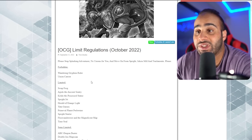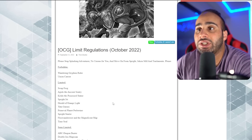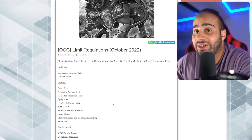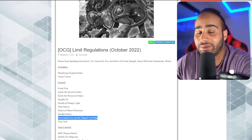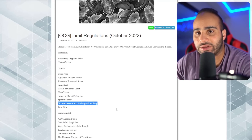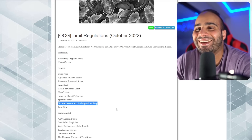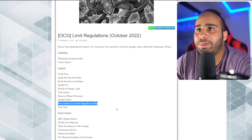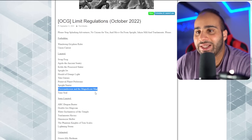Spright Starter to one - I want to say Spright is unplayable now. One Starter, one Jet, zero Union Carrier, and zero Toad in the OCG - one billion percent unplayable. Tearlaments is going to be even more degenerate than it already is because their competition got heavily crippled while they didn't get nerfed that much. Flundereeze and the Magnificent Map to one is very bad for Flundereeze - it really requires this card because the deck is extremely inconsistent compared to everything else. Hitting their consistency even more is really not what they want to see; if your opponent MSTs their field spell they're basically playing very weak Yu-Gi-Oh.